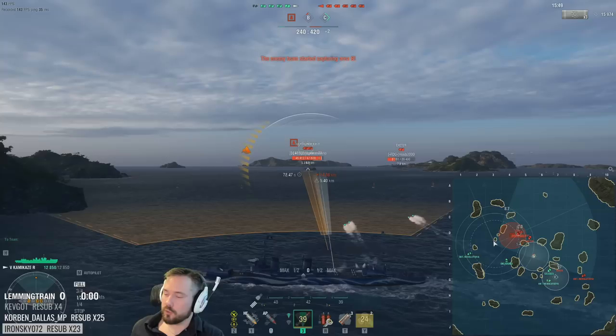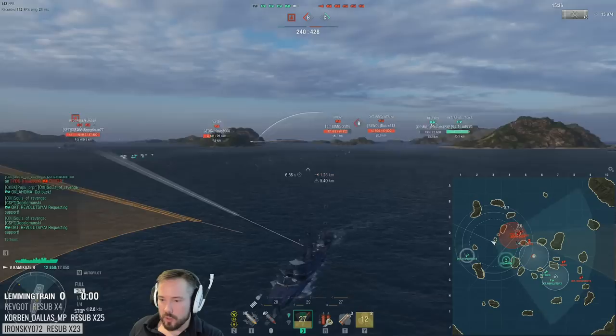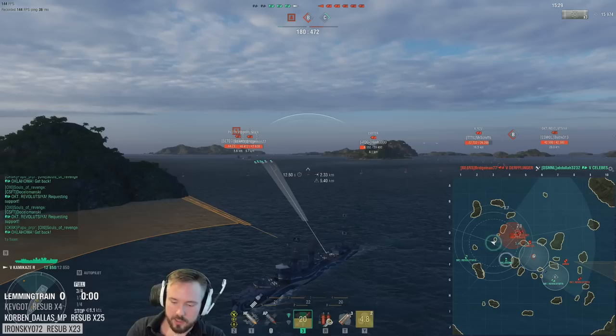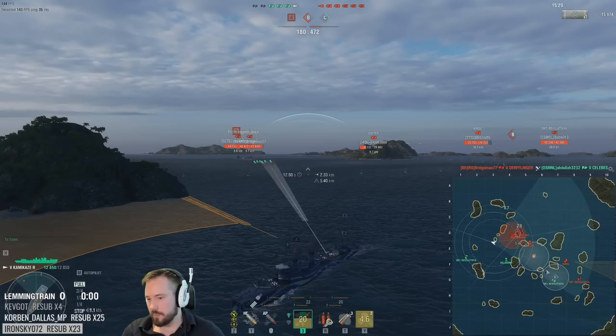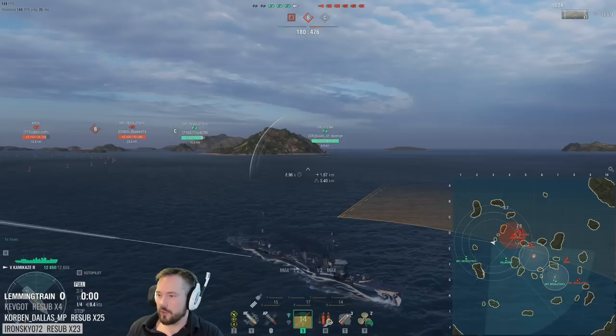They're stacking up — I just throw torps every reload at these clumped-up battleships. My Oklahoma is pushing in, the T22 has repositioned to B, which lets me play much more aggressively. I tell the Oklahoma to get back. What's the benefit of him pushing in? The Celebes meanwhile gets killed by the Derfflinger, cross-mapped from one side to the other — he pushed himself into a position where he could be crossfired from every single side. Awful position. We're not in a hurry — we're only four minutes 30 into the match.